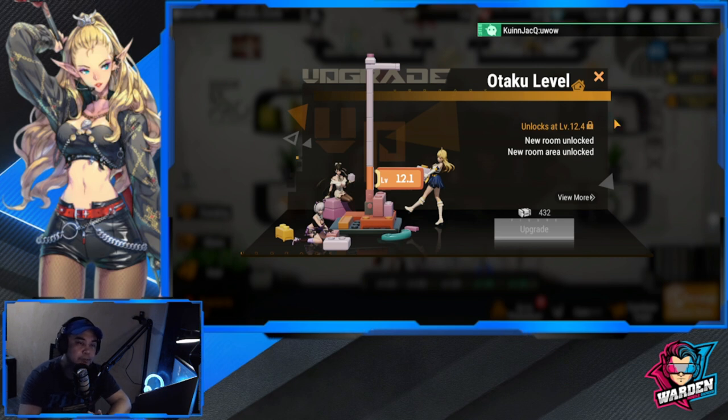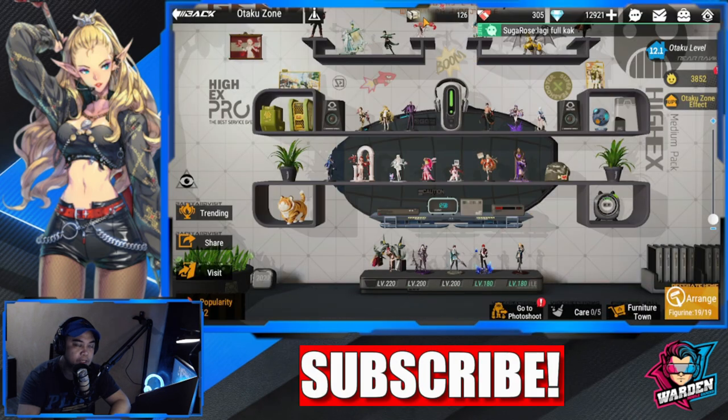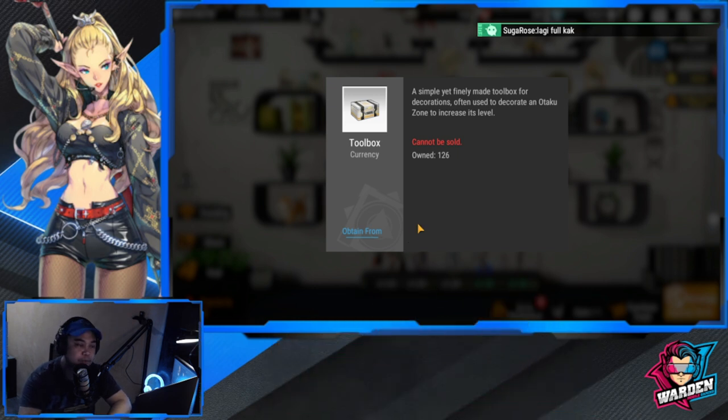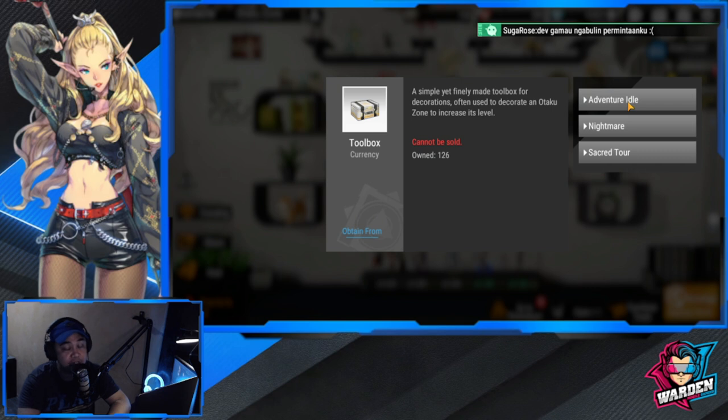Your otaku level is crucial because the higher your otaku level, the more units you can add. The currency you need to level up your otaku is the toolbox, which can be obtained from three sources: Adventure Idol, Nightmare, and Sacred Tour. I'm urging you to three-star your Sacred Tour because it gives you toolboxes just for three-starring it.